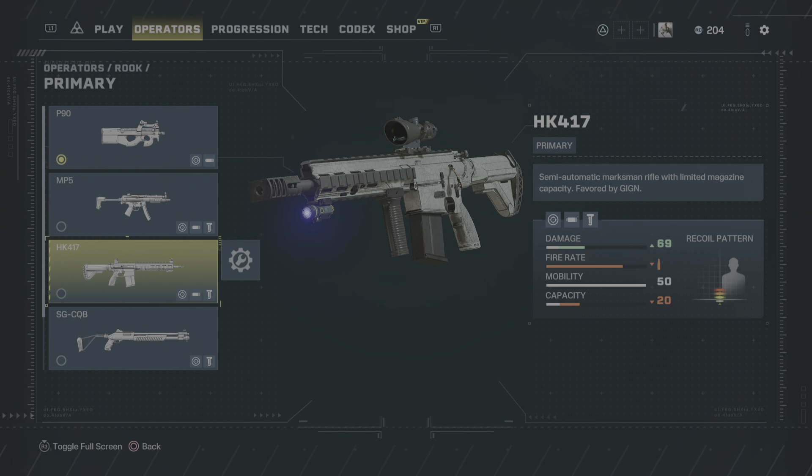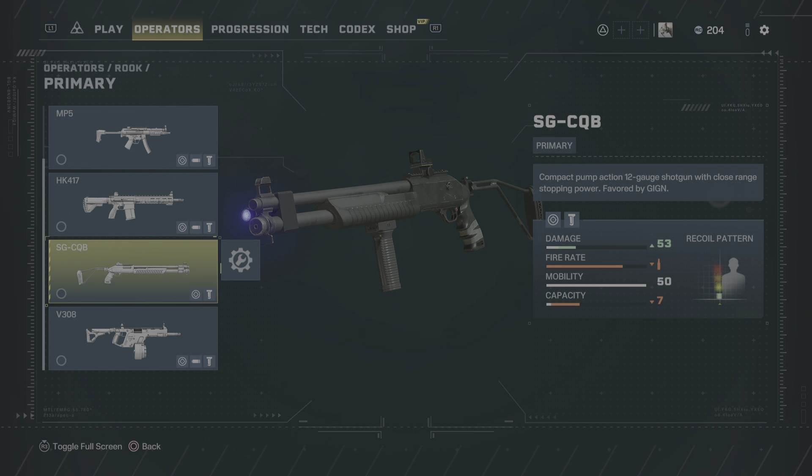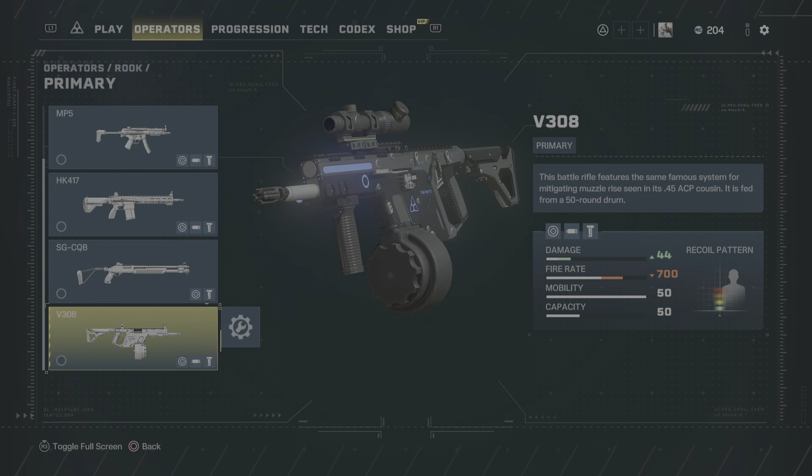I just didn't find this gun to lend itself really well to semi-auto marksman rifles, which is a weapon I like to play in other shooters. Rook also has very versatile weapon choices — he's got this SG-CQB pump-action shotgun, however it's got a seven shell capacity with each shell having to be manually reloaded, which I just don't like, so I don't use it.